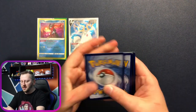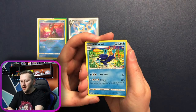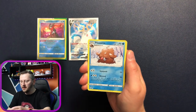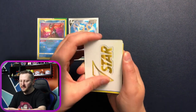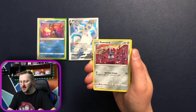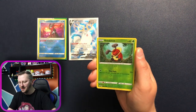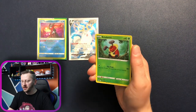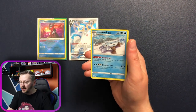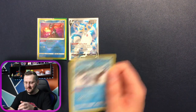Here we go. We have a Whiscash, Gardenia's Vigor, Piloswine, V-Star, Oshawott, Hoothoot, Ponyta, Puccina, Yanma, a gorgeous Cricketot as our reverse holo. And a Hisuian Avalugg as our non-holo rare — amazing.